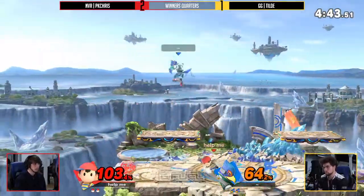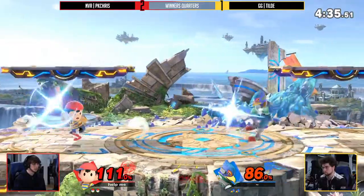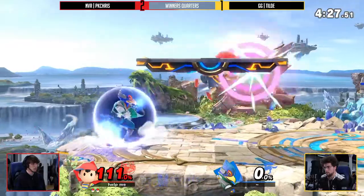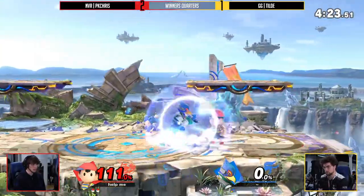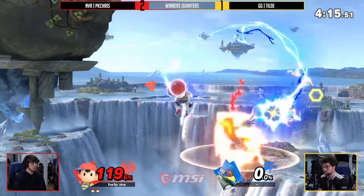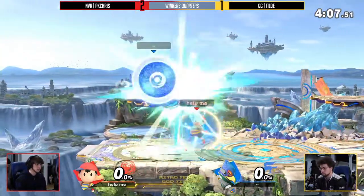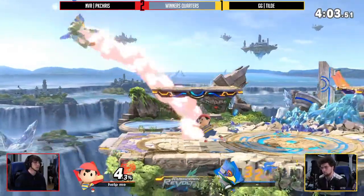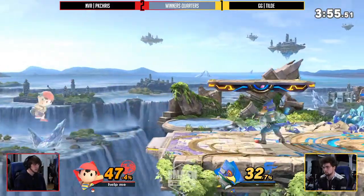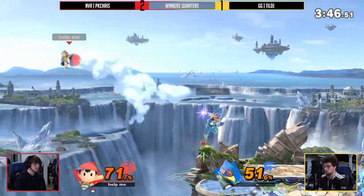Great job staying in shield, finding that opening — once again Ness is off the stage. PK Chris knows that Ness is harder to edgeguard than you'd expect. Good parries — starting to see PK Chris get quite a lot of parries on those landing aerials, starting to understand and predict the timings. He just lets it rip — batter up! PK Chris is positioning himself really well in these ledge trap situations. That's like the third side B he's jumped over — he knew it was coming. Then that time around, knowing the side B was coming — whoa, you're dead! What was that? A little silly.